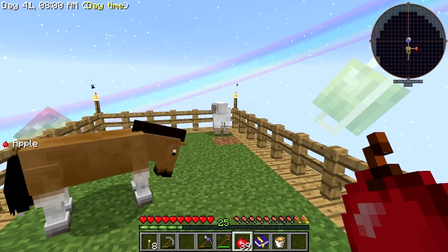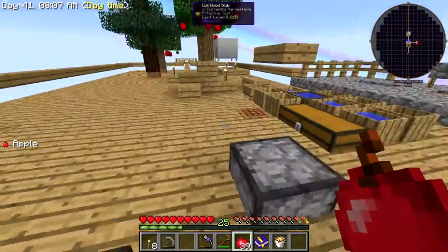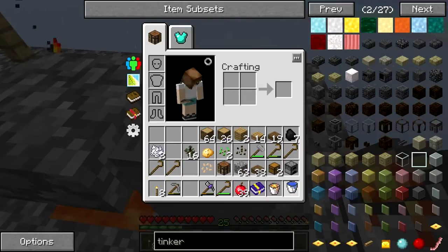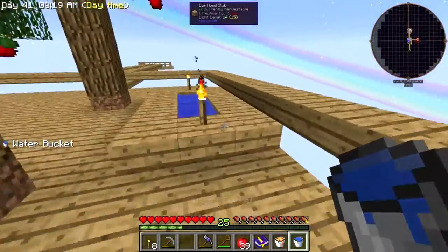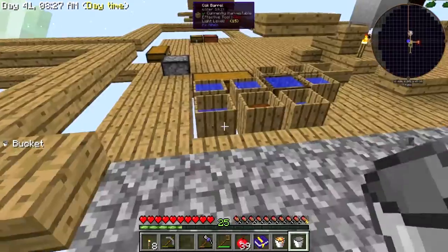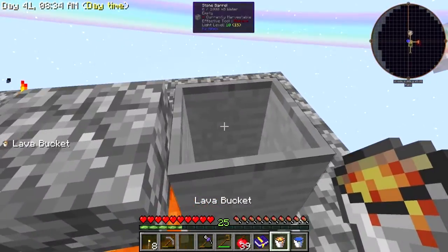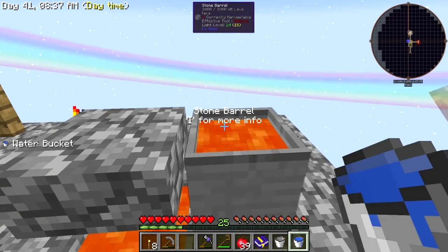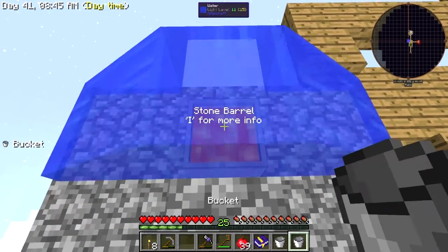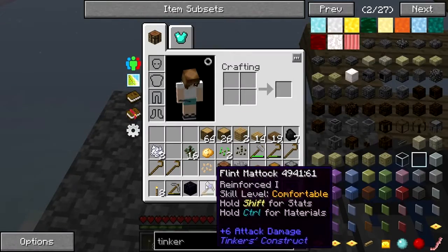We now have some sheep — that is amazing! I nearly fell off. We have wool now, though I'm not sure what we'll need it for. Anyway, I have my bucket of lava now. It looks like it rained and filled the barrel with water — I'll grab that out and refill it. Let's put our lava in now. Yes! Made a bit of a boo-boo but we have obsidian!